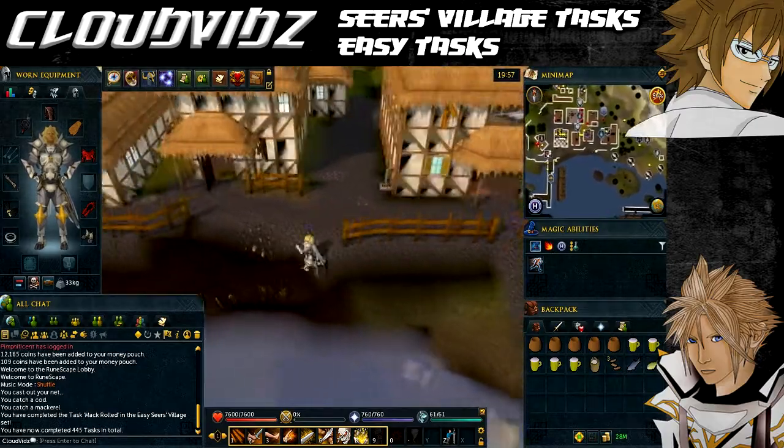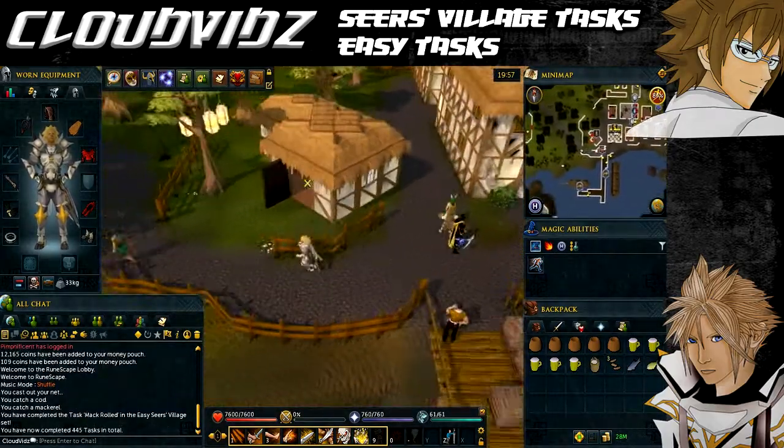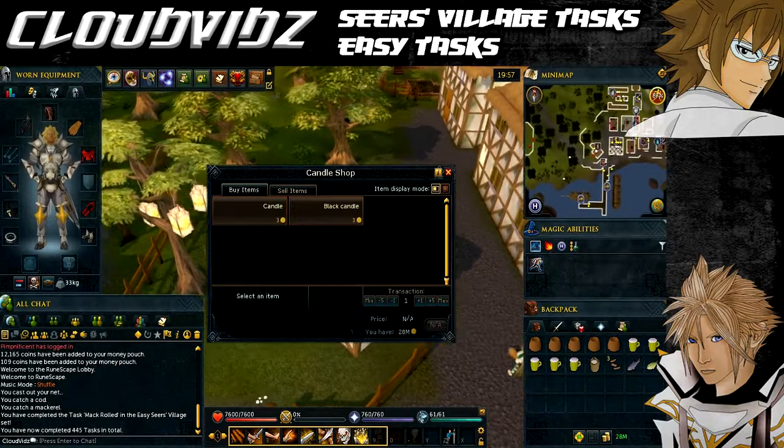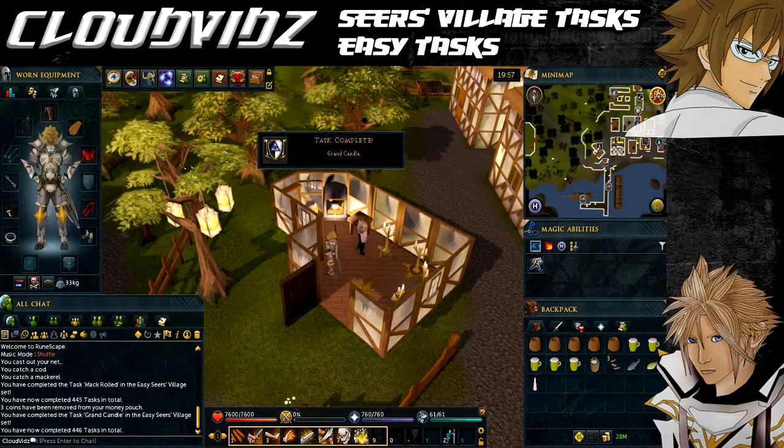The next task is Grand Candle, and that's to buy a candle from the candle maker. The candle shop is nearby in Catherby and you've got the icon on the mini map. All you need to do is purchase a white candle from the candle maker and the task will be complete.